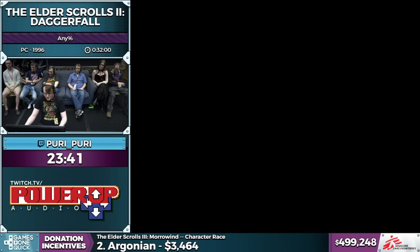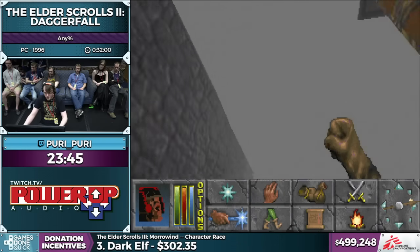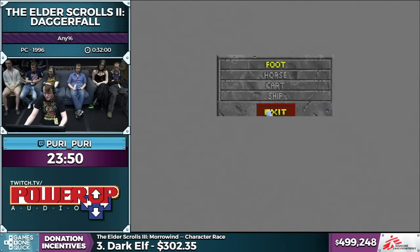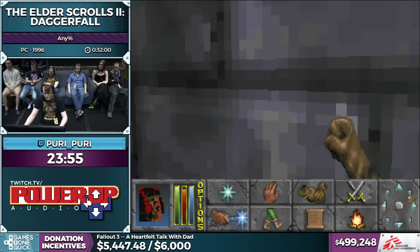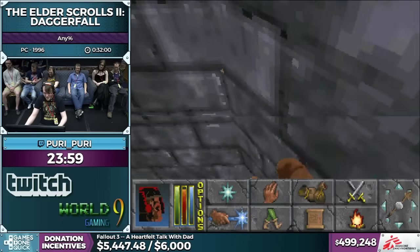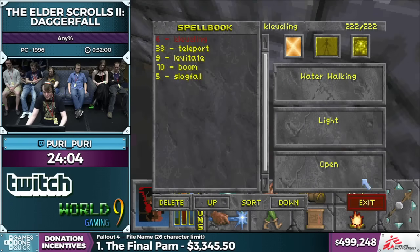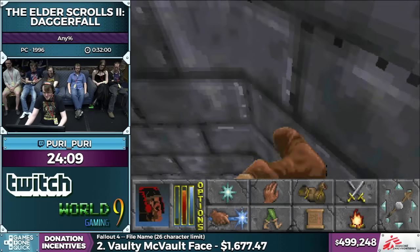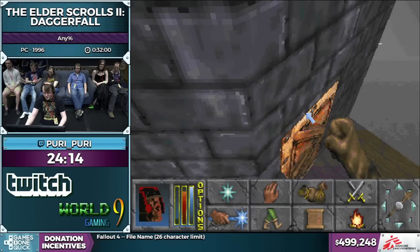The next few quests are kind of set — the same every time. I'm heading to Castle Daggerfall right now. We have a $75 donation from Tapioca: 'Awesome job on the Arena run, Puri. Why don't you submit Seventh Cross to this marathon?' Sometimes you move so fast that no matter how fast you click, the door just doesn't want to door.